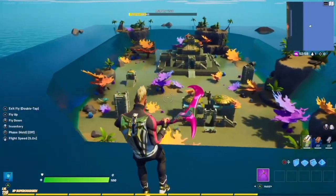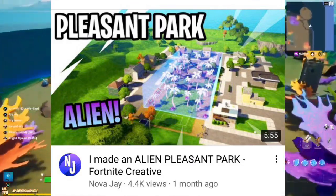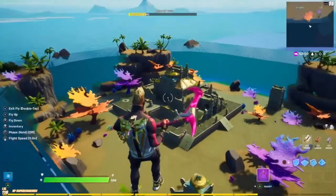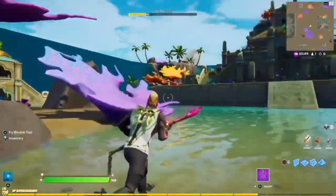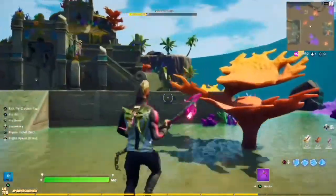Hello guys, welcome to another video. If you remember a while back, I made an alien version of Pleasant Park. Now I haven't done one since, so I had an idea. What if Coral Castle became an alien hatchery zone, instead of being abducted. So I've built this simple area. It's not accurate but I just wanted to capture the feel of Coral Castle. So let's get straight into this.